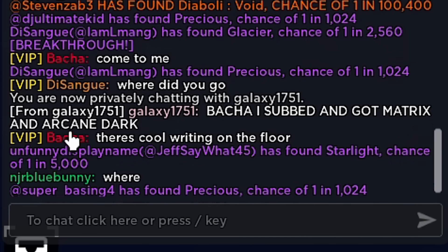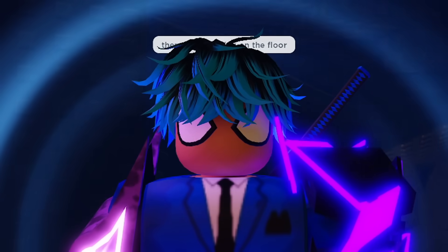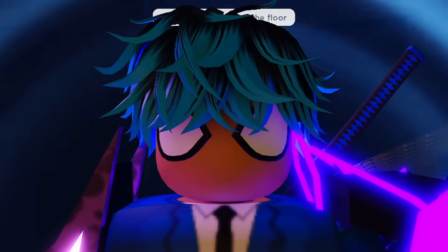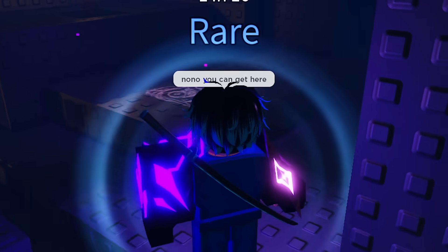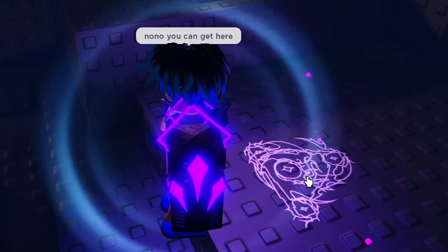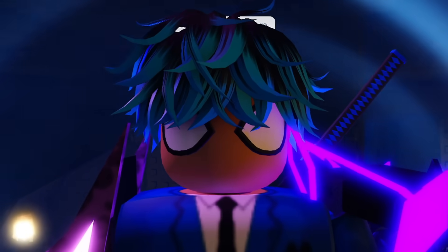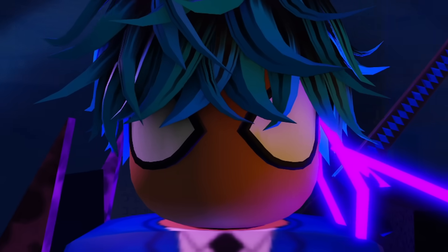Bacha has something got matrix and arcane dark — yes let's go galaxy! The Bacha look is definitely working, every day people tell me they subbed and got something amazing. They said are you outside the map? Not really — this is still part of the map, you can definitely get here. I mean why else would they put this on the floor? I think this was meant to act as a little easter egg towards era 7, but of course me being a turtle nerd I found out how to get in here.